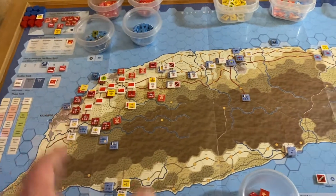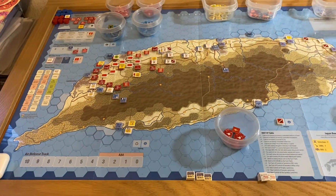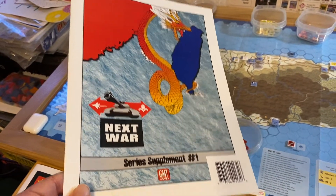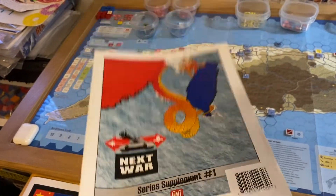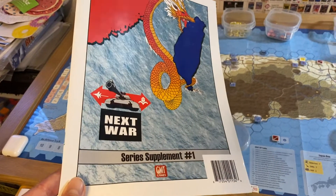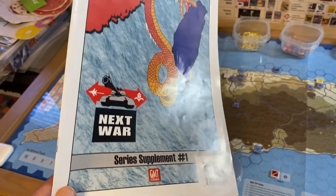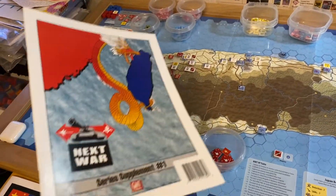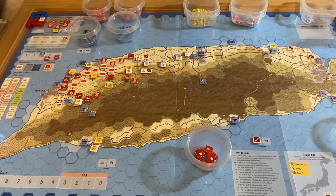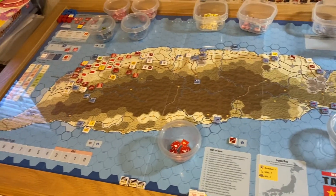I've already played one whole turn and about halfway through the second turn. What I'm doing differently this time is using the alternate advanced air rules that came as part of Supplement Number One. This is the supplement that gives you the cyber warfare rules, which I have mixed feelings about. It also adds the submarine rules, which I've never tried, and we're going to be using the random events as well.